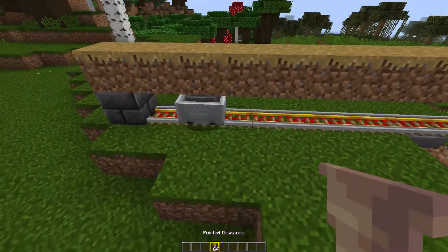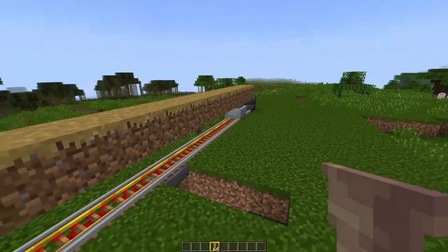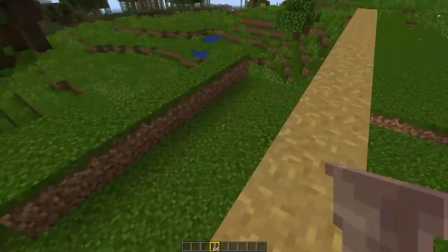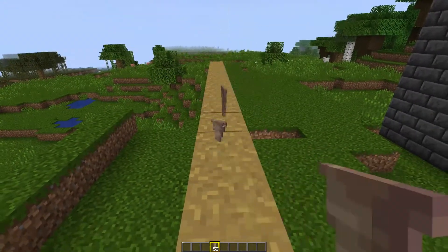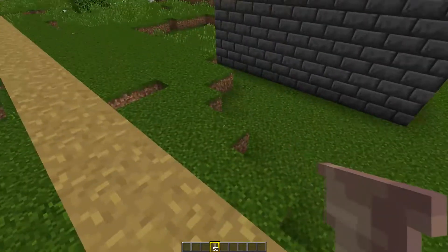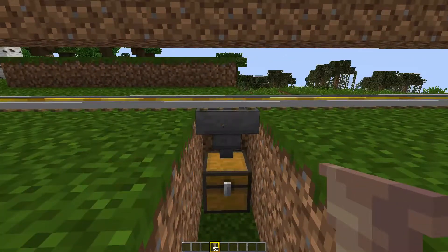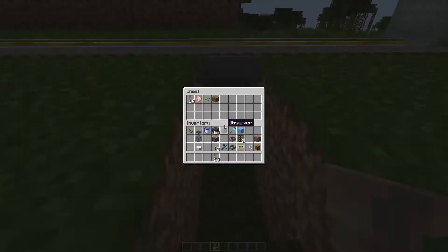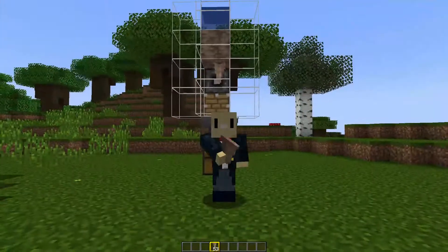You don't have to use water to collect your items — you can use a mine cart with powered rails and set that going backwards and forwards indefinitely instead of water streams. Your pointed dripstone falls onto the track, the mine cart goes underneath and sucks it up. Underneath the central rail we've got a hopper which takes items out of the mine cart and puts them in the chest for you. That simple.